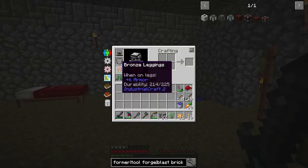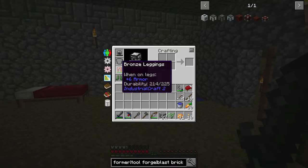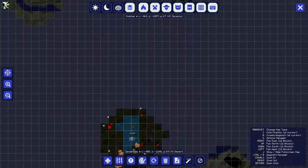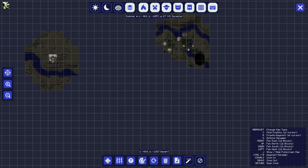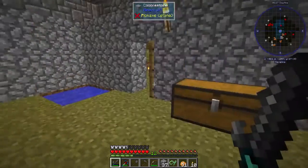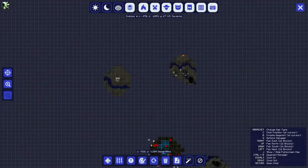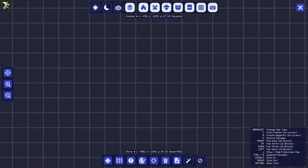I'm wearing a little bit more armor — I found some bronze leggings. The map seemed to mess up. Last time we came over here we found another temple. I think if we stand outside the map will get better — I don't know, the map likes to reset for some reason.